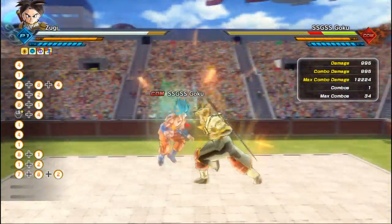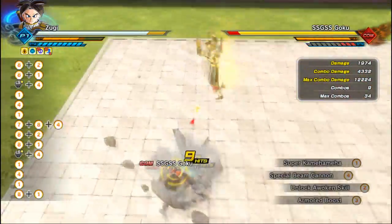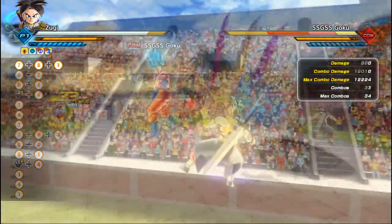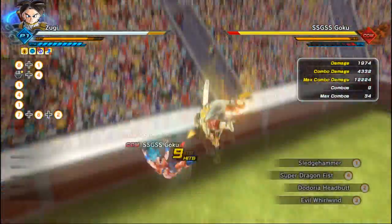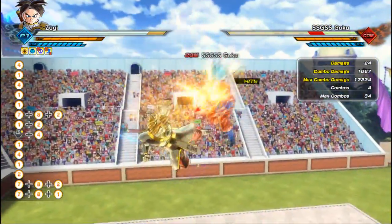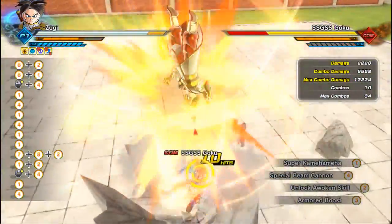Here are a few things I found. If you use the Doria Headbutt before the enemy touches the ground, or exactly when the enemy touches the ground, the enemy will fall in front of you. However, if you use the Doria Headbutt after the enemy bounces from the ground, they will fall behind you. Here are a few examples of it.